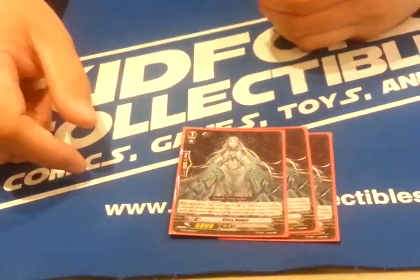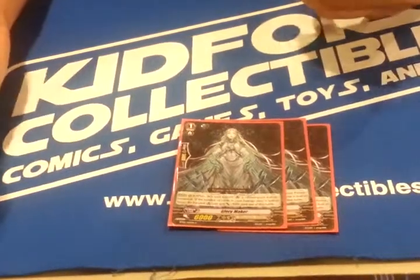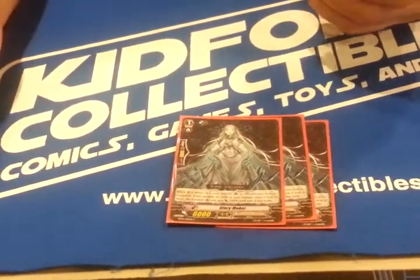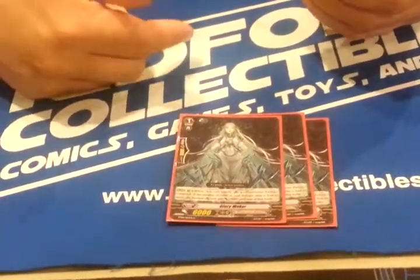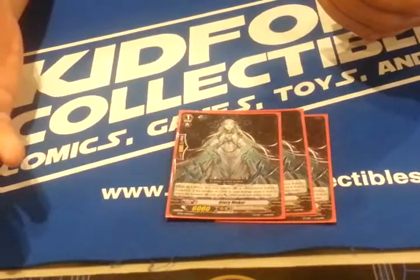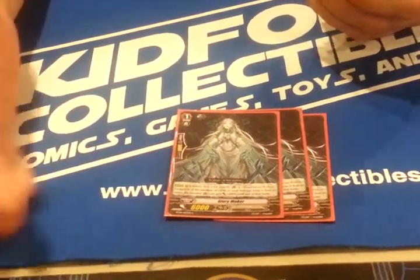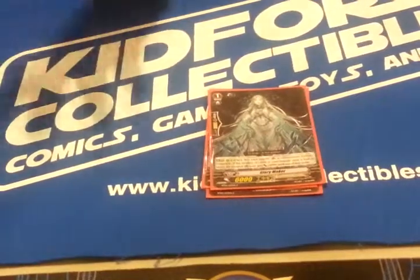Next is, of course, Glory Maker. One of those last-ditch efforts — when you're at 4 damage, Limit Break, it's awesome. It drains your opponent and boosts your Vanguard to 10,000 by 10,000. I have three of these because if I had four, it's just overkill. And it's not always great because if I have to put this at a rear guard, it doesn't help much.